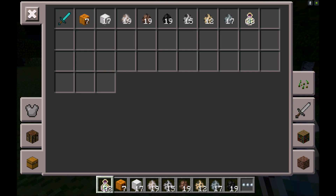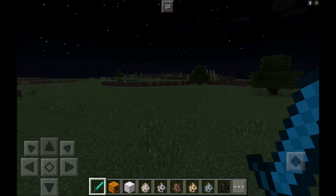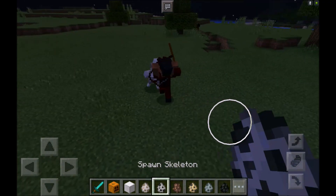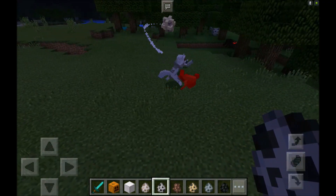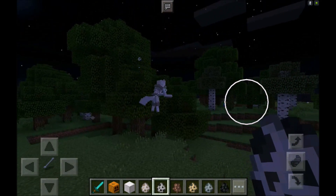If you do manage to kill him, you will get a bunch of enchant bottles — like a massive amount. That said, some of them when you kill them don't drop any enchant bottles, but most of them do.